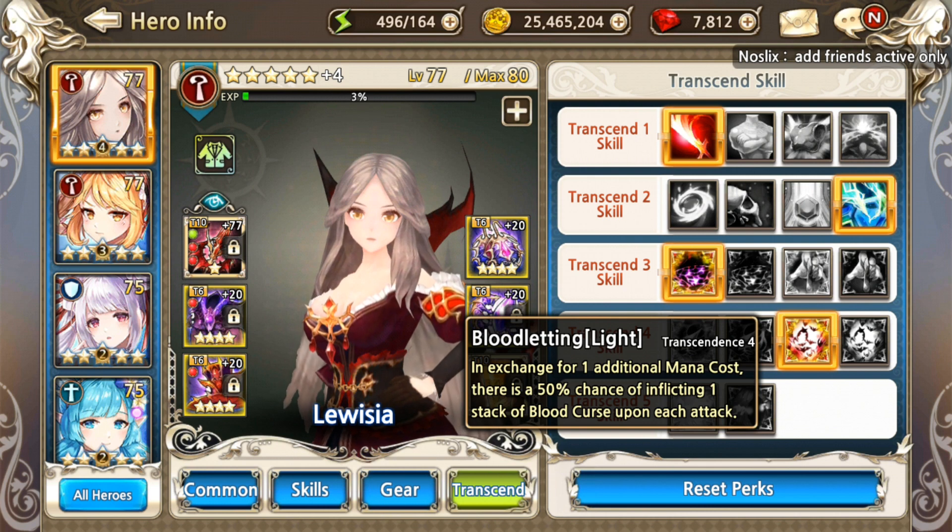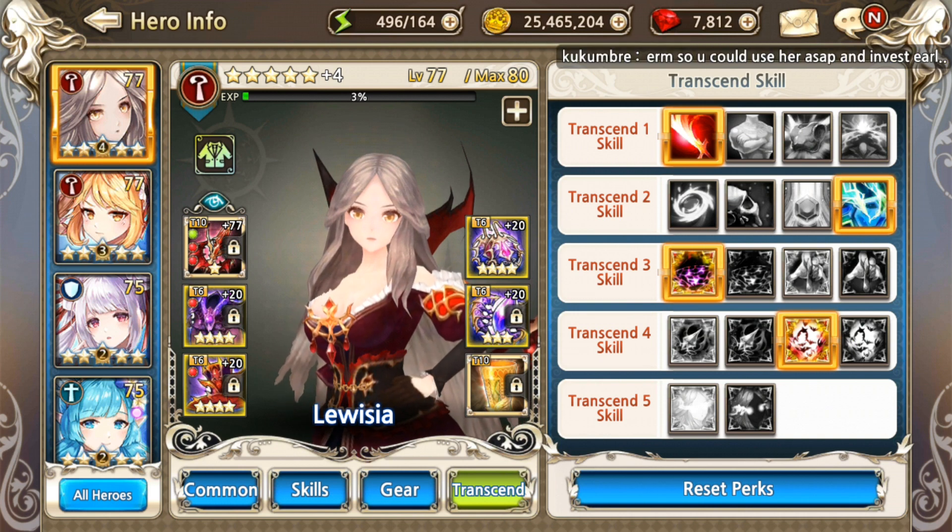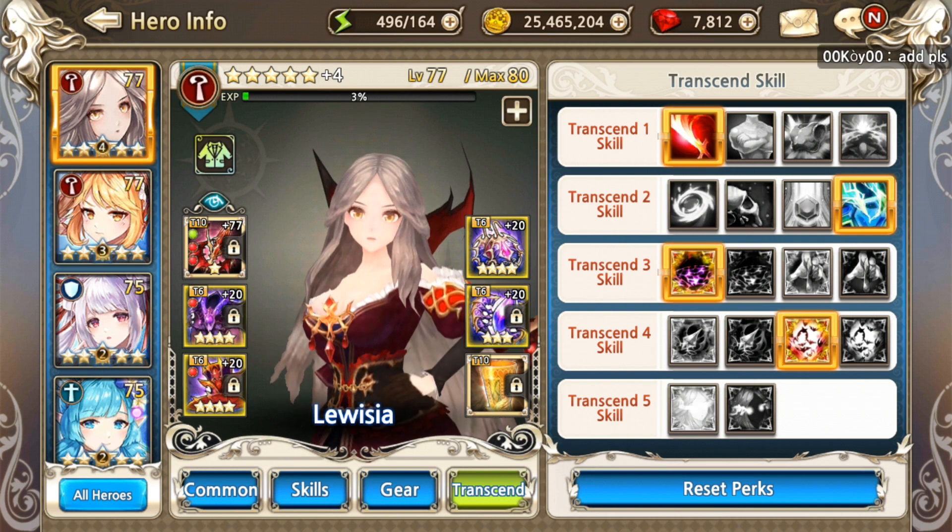If all of them proc — for example, you use skill 1, then skill 3, then another skill 1, or the Unique Weapon procs — you're already at five stacks. You now have five stacks, your skill 2 already has its full potential, and it's less than 10 seconds. Unlike before, when you needed 30 seconds — now it's less than 10 seconds.